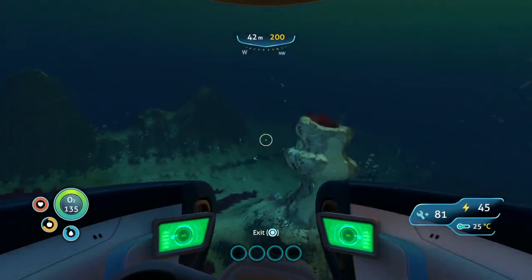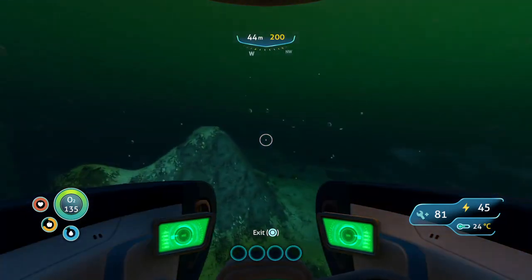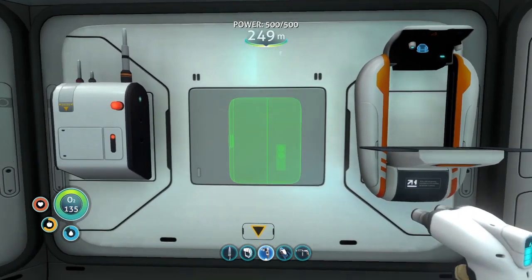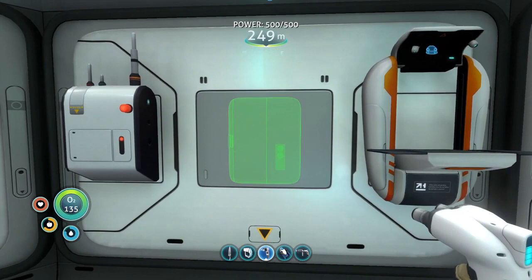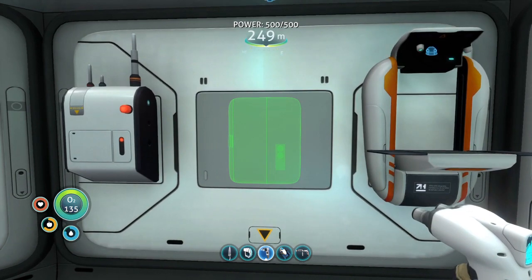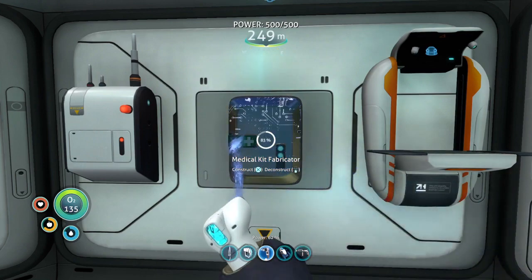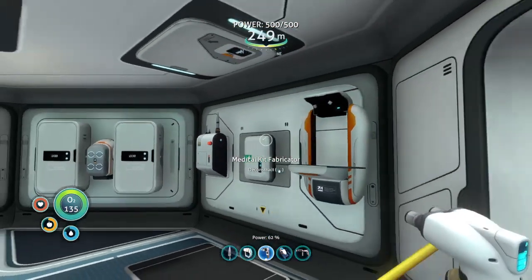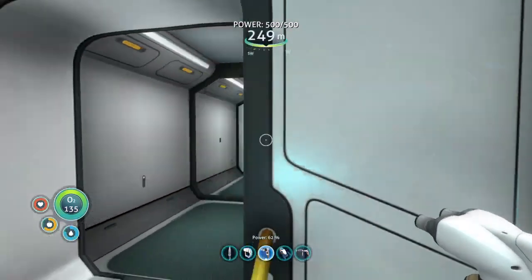Craft up all that stuff and then get a medkit fabricator. There we go. Got your basic stuff — a battery charger and some storage.